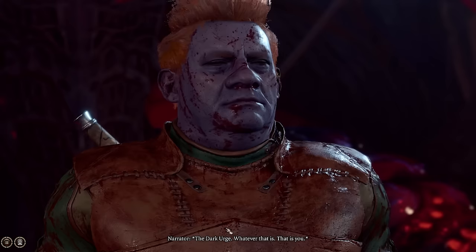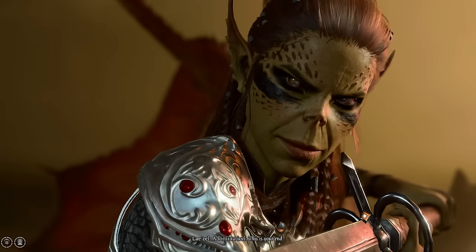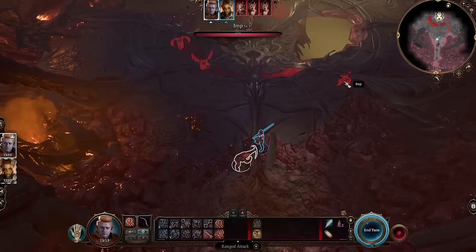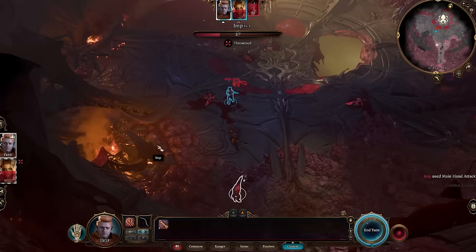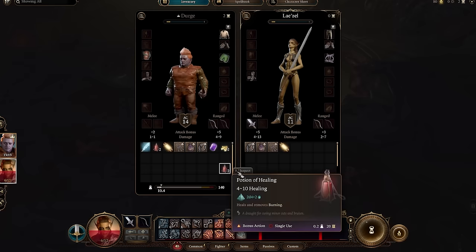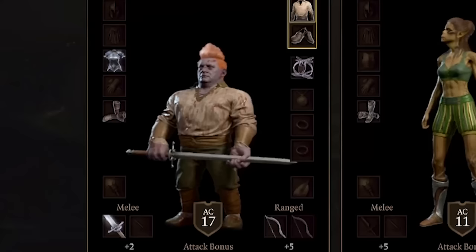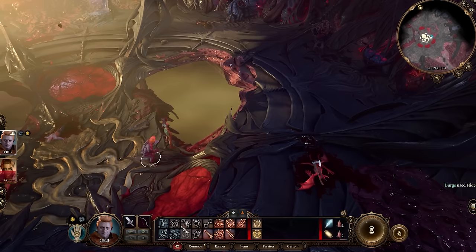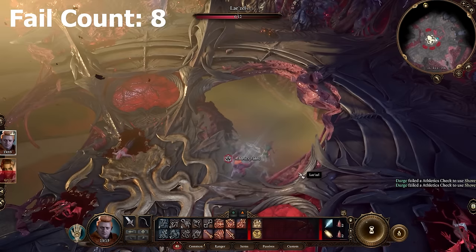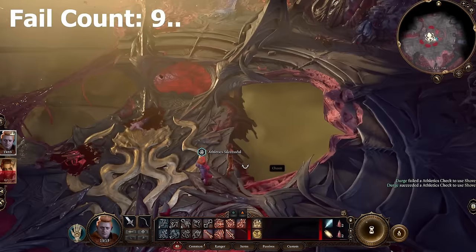Being the Dark Urge is perfect lore-wise, since in this run the ends justify the means - being a jerk for XP is perfectly in character. As always, our first encounter is Laezell, who wants to kill demons and get off this thing. We physically can't say no, so she tanks all the hits while I deal all the damage. Afterwards, it's time to remove her and her armor from the party. Laezell's armor is the best for this period in the game, giving 15 AC plus X, and so is her underwear. Now all that's left to do is shove her in the pit. These are all 58% chances, so do let me know how unlucky I am.